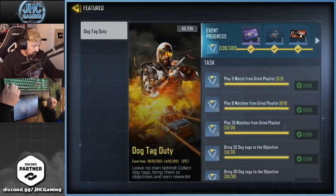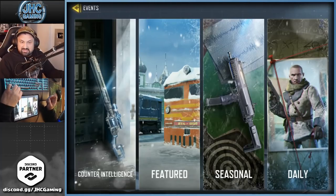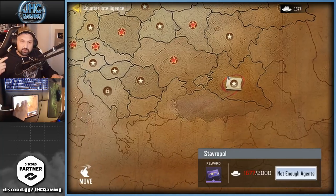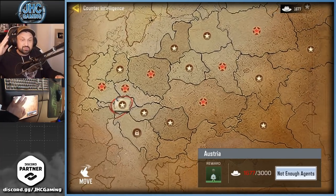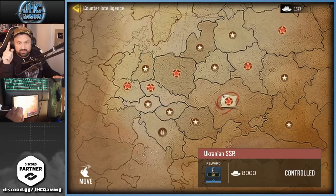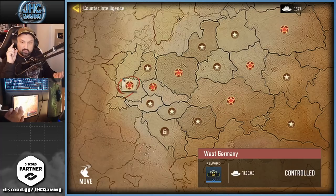Now let's go for the spec ops skin because that's the one you want to know about. It's the Counter Intelligence event — on the left you have to collect soldiers, then unlock areas of the map, and each area has different rewards. If you want to get the spec ops skin fast, go straight for it in a straight line. I want to show you where it is: it's right here in the middle at the bottom.